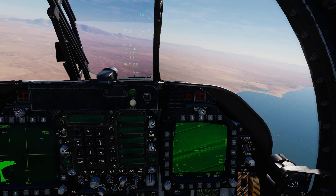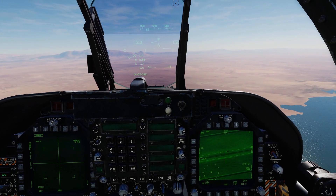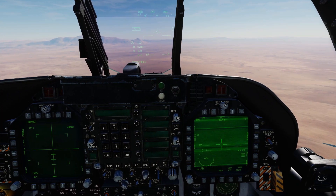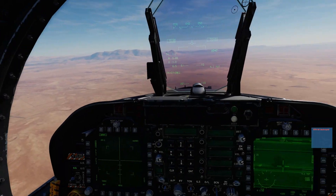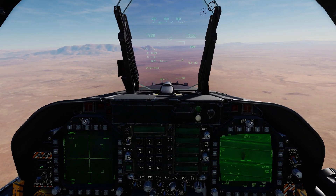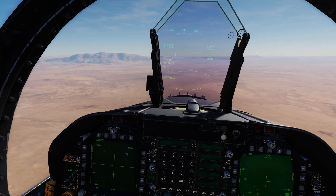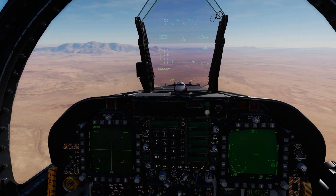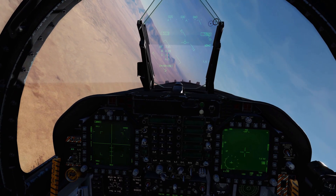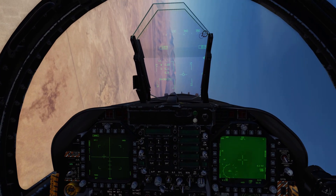The targeting pod has lost its target, but not to worry because we've handed it off. When you designate it's fine because that's the position that's been handed off — you're basically handing off a position that the Maverick seeker is slewing to, and then looking for something contrasting to lock onto. The good news is that works great when it's not a really dense environment. One thing to watch: even if the targeting pod is slaved perfectly onto a high-value target, if there's a nearby target like civilian traffic, the Maverick can lock onto that instead — that's one shortcoming of this method, though it happens pretty rarely.